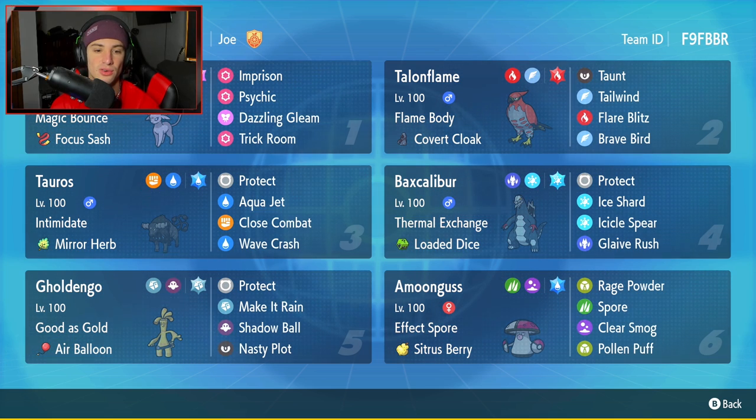Talonflame has Flame Body as its ability, Covert Cloak as its item, with Taunt, Tailwind, Flare Blitz, and Brave Bird. I usually like Gale Wings on Talonflame, but for the most part Talonflame will outspeed most Pokemon, so you can pretty much set up Tailwind without even using Gale Wings. Third Pokemon is going to be the Water Breed Tauros with Intimidate and Mirror Herb as its item. It has Protect, Aqua Jet, Close Combat, and Wave Crash. Pretty normal set for any of these Tauroses. Fourth Pokemon is going to be Baxcalibur — I've been seeing Baxcalibur used more and more on the ranked ladder.